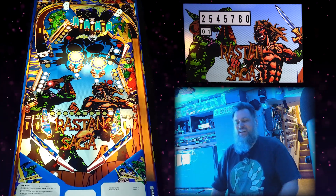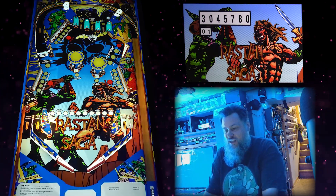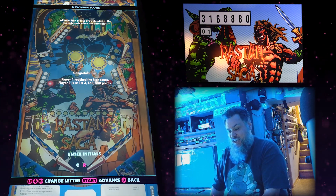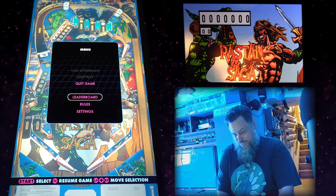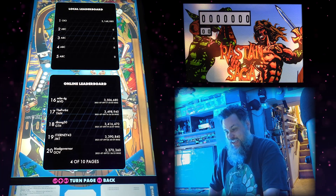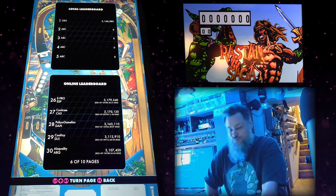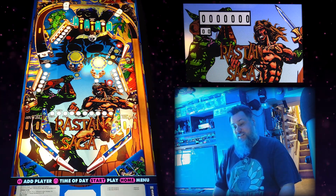That's what I get for trying to sneak behind the bumpers. Three million — not bad so far. This is our last ball unless we get another extra ball. Well, so much for that. That is Rastan Saga — this was a really good game. Let me check the leaderboards: I got six million and I'm around rank 28. That's actually my third or fourth game if you include the ones I stopped at the beginning.